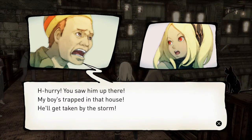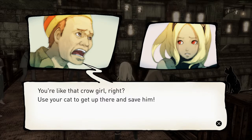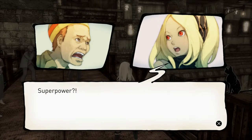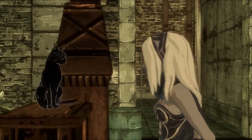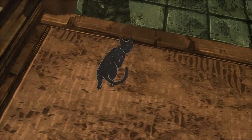What's going on? Hurry, you saw him up there — my boy's trapped in that house, he'll get taken by the storm! What am I supposed to do? You're like that crow girl, right? I don't know, I have amnesia. Use your cat to get up there and save him! You can plunge from the sky — use that superpower of yours. Apparently this cat is linked to my superpowers somehow.